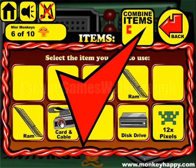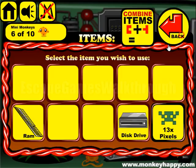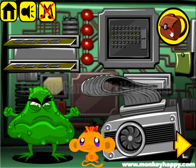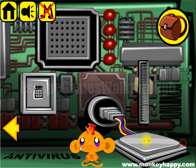So let's attach the graphic card cable here. And then we have two RAM disks. Next we need to enter the code here to open this panel, and the hint is shown here in these letters. So we can see the word 'virus' and let's look.